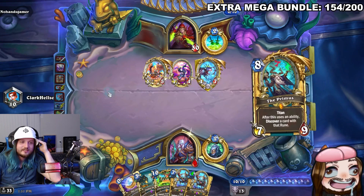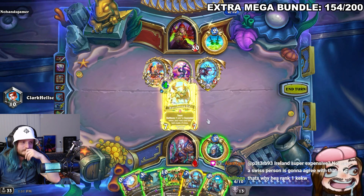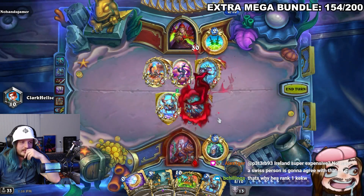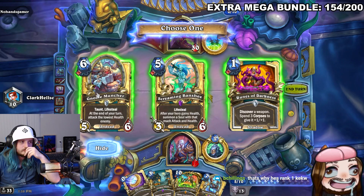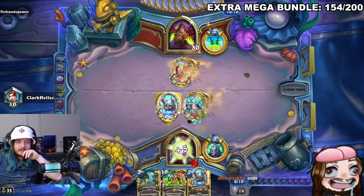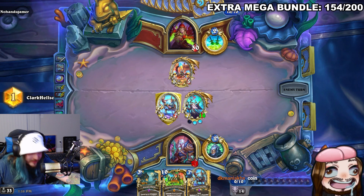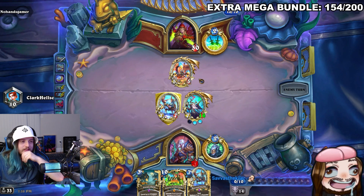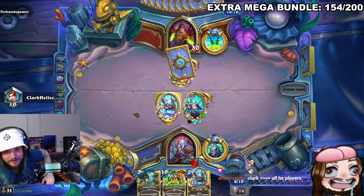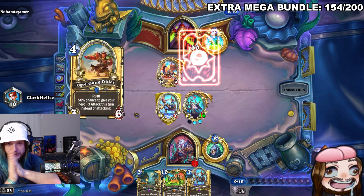The streamer says 'My deck's cooler than yours.' The opponent's play is so dumb — 'this is so dumb.' He just has to keep himself alive. He predicts he'll get hit by Gigafin again. Chat says 'this is why he's rank one' — the streamer challenges them to look at the screen and see who's actually rank one. He had a great turn but it got completely invalidated by Rogue finding Gigafin out of nowhere. He mentions his memes are greater than most Hearthstone players — only Mark out-memes him.